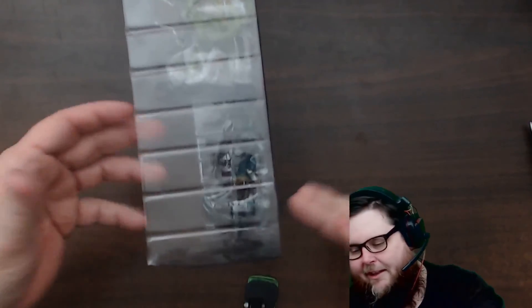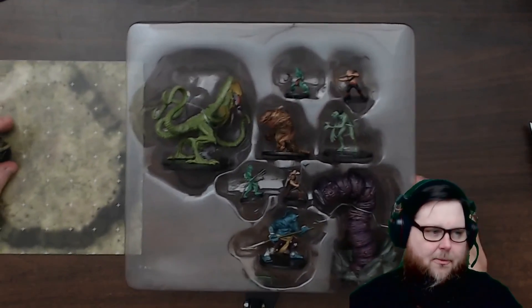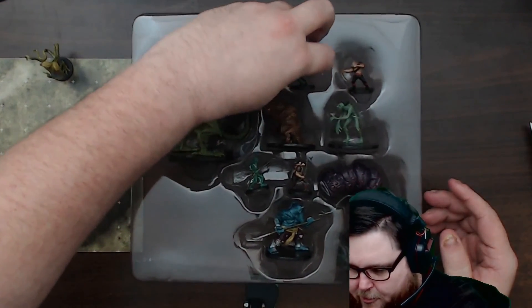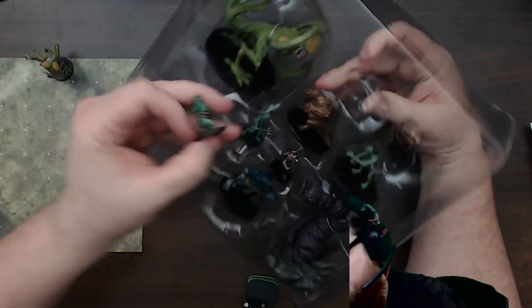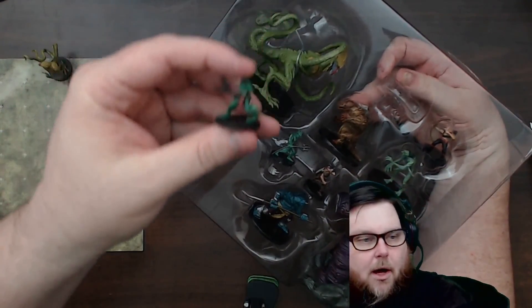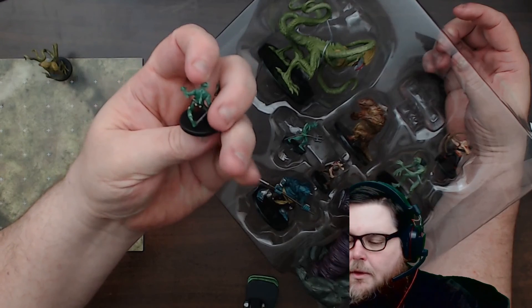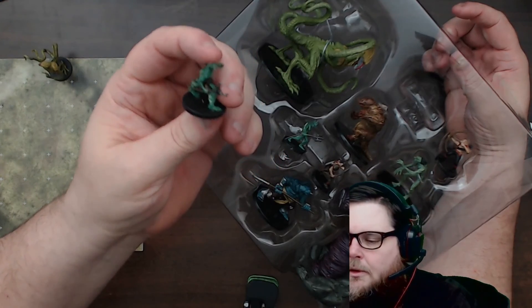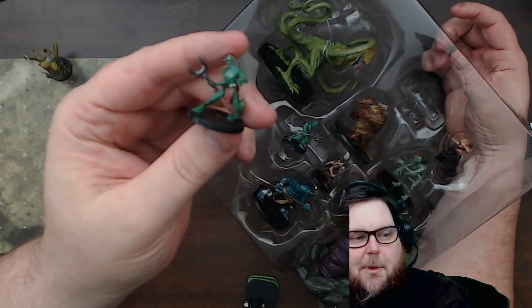Let's start taking these things out. I'll put them on my little grid. We'll put the little Demogorgon aside and start with the small ones. This looks like a Sahuagin. Man, these things are in there pretty good — I don't want to break the mini; I've got to push it out by the base. There's the Sahuagin. Look at that — the detail on these is actually really good, even the different colors of the skin and the scales.